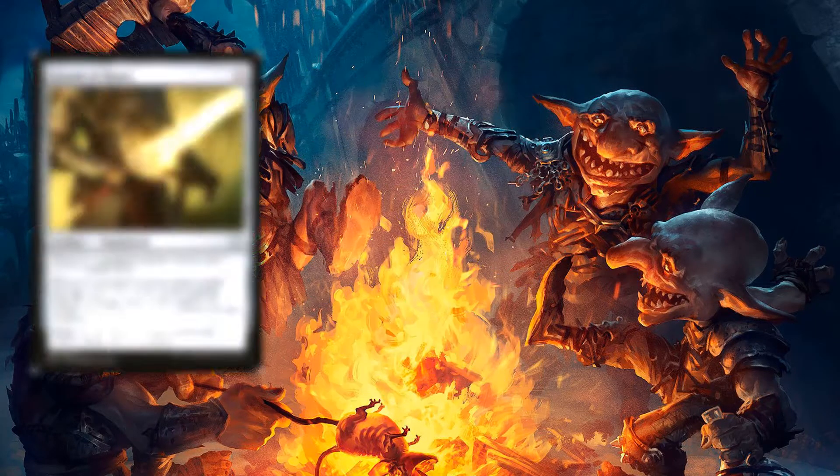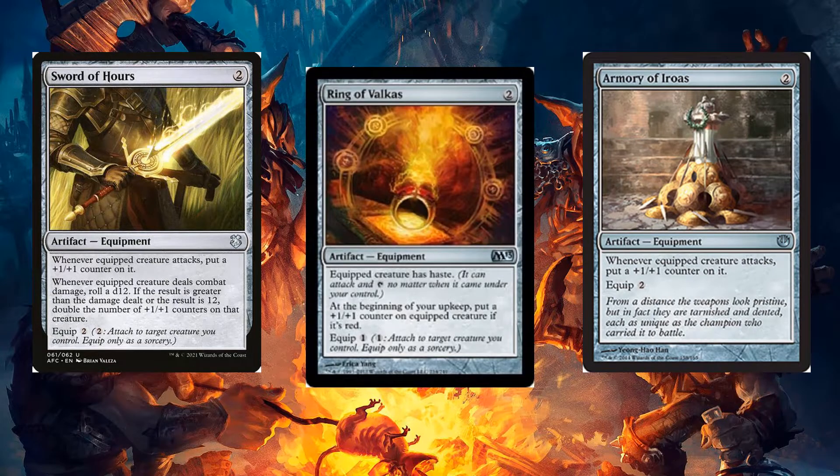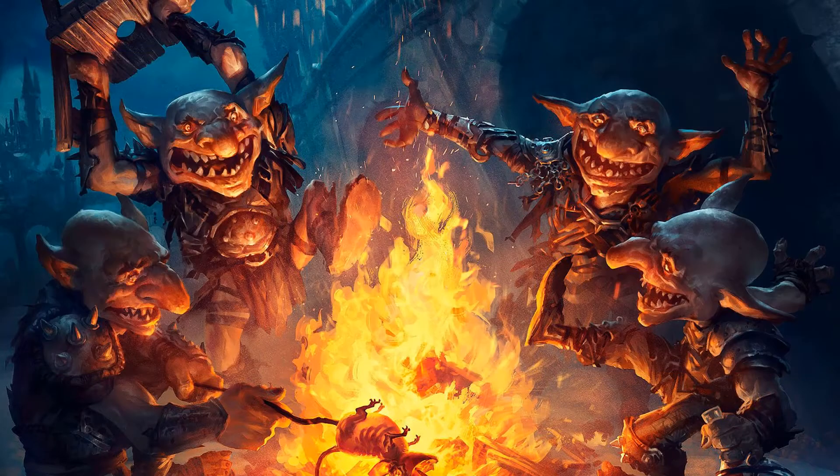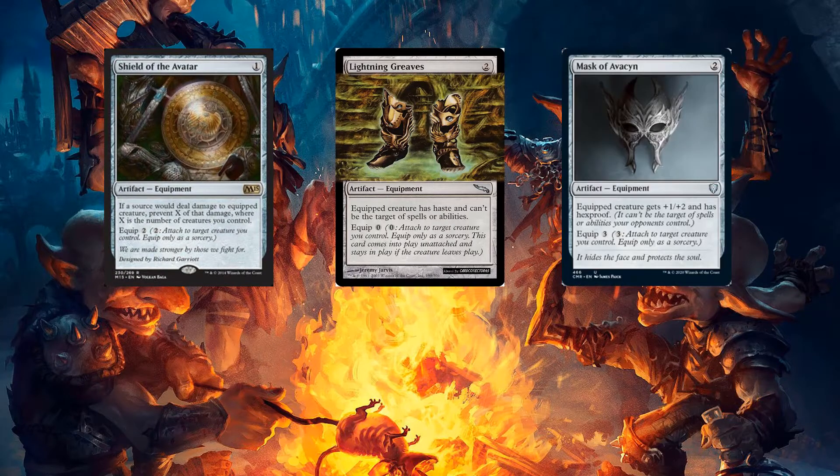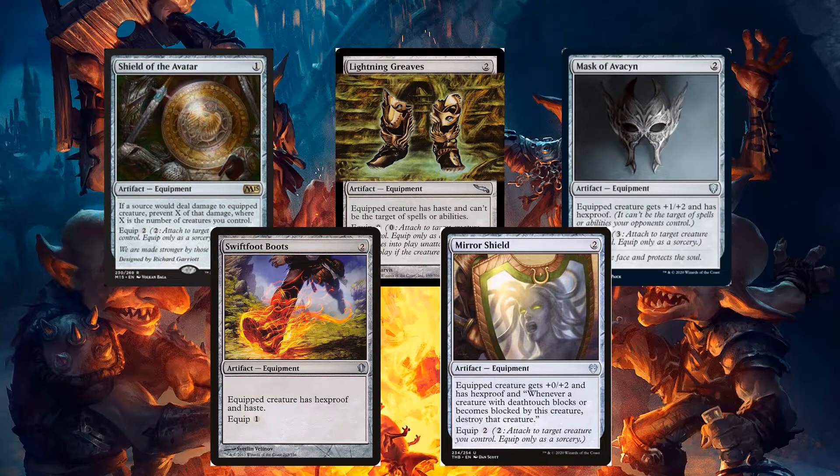We can use Sword of Hours, Armory of Iroas, and Ring of Valkas for +1/+1 counters. We can also use Shield of the Avatar, Lightning Greaves, Mask of Avacyn, Swiftfoot Boots, and Mirror Shield for some big protection.